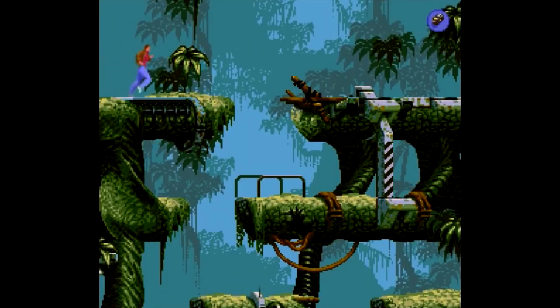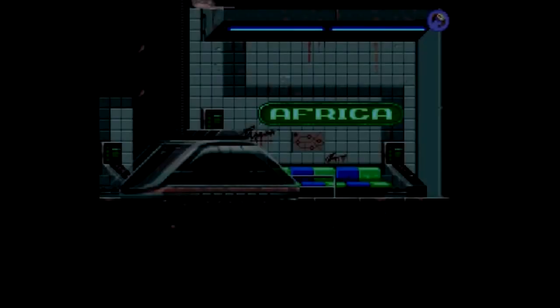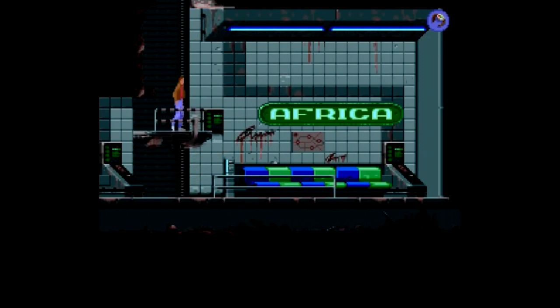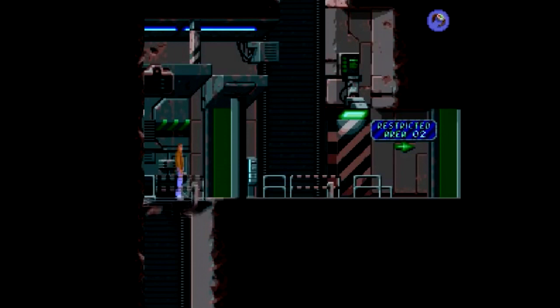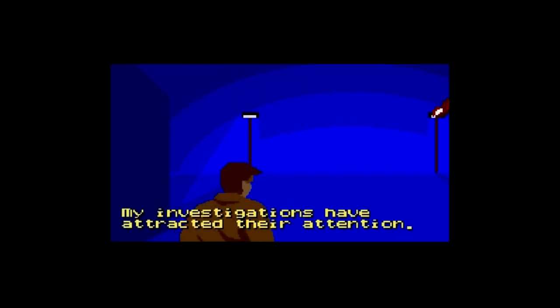So yeah, Flashback on Super Nintendo is okay-ish at best, with some unique visuals and interesting gameplay, and if you like cinematic platformers like this, you'll enjoy it. But after playing both console editions, it's pretty clear the way to go is with the Sega Genesis edition. Flashback was also made available this year on the Nintendo Switch, advertised as the original version with remastered sound and music, but it costs $20 — that's a bit much. I think the best way to go is to just get the Genesis cartridge for less than $10.